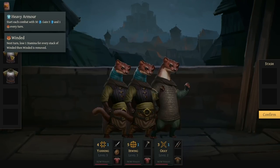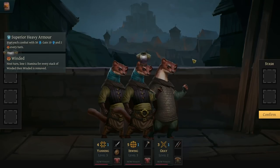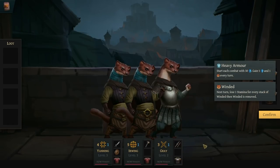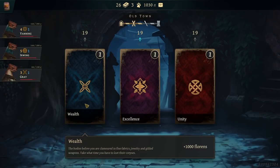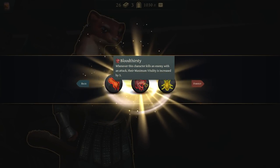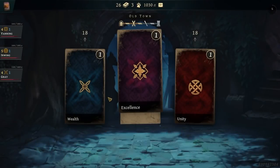Heavy armor — start every combat with 30 armor, gain five shields and one wind at every turn. That costs me some stamina. There's also superior heavy armor, which is two stamina. It's tempting but two-winded is a little tough — I guess I'll just go with this. We're going to need to get him some stamina though to really make it worth it. Level up a character — thousand florins. We're just going to level up Gray. Give him some stamina so he can take that and we get him a talent.